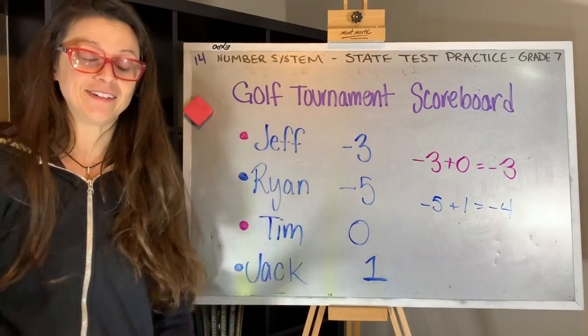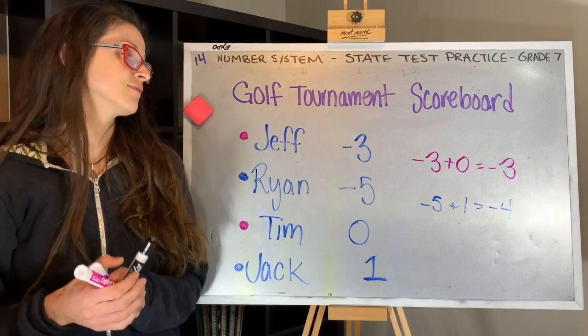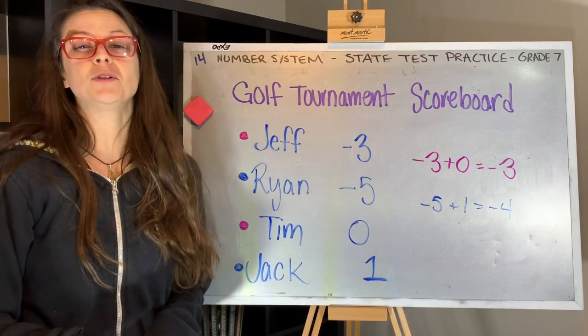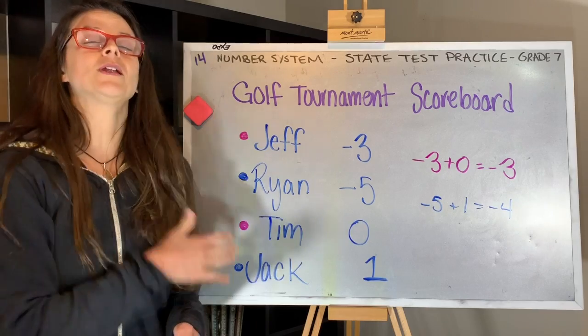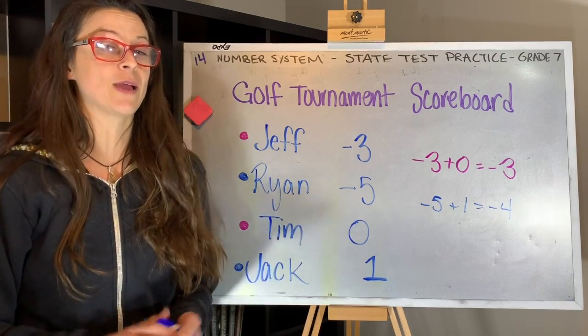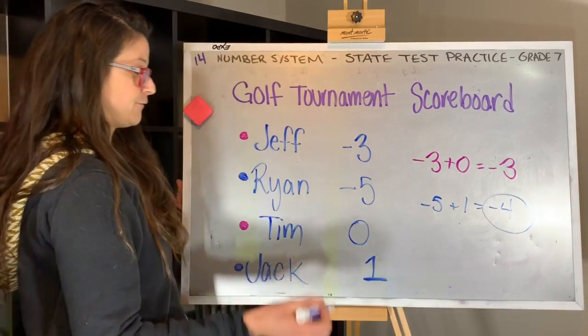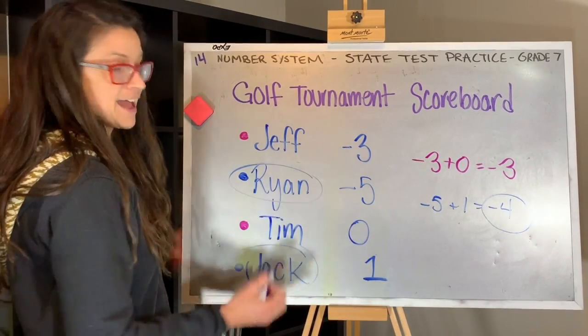So who won? You want to be further under par — you want to be taking fewer strokes than anticipated. So the winning team is the blue team with a score of negative four, and that's Ryan and Jack.